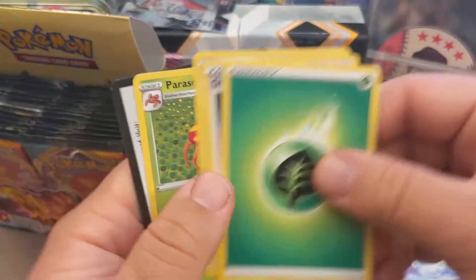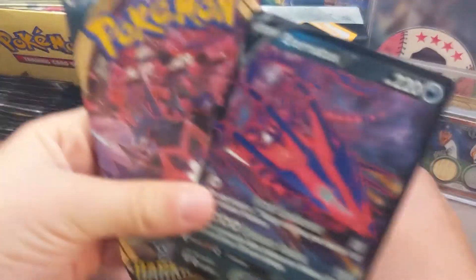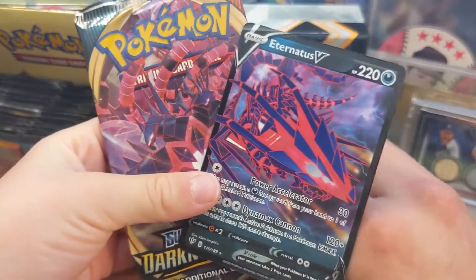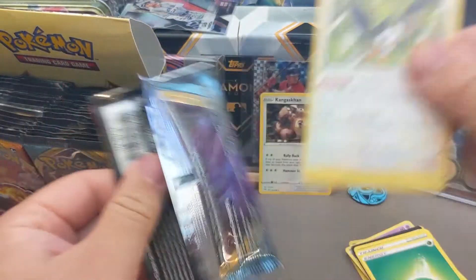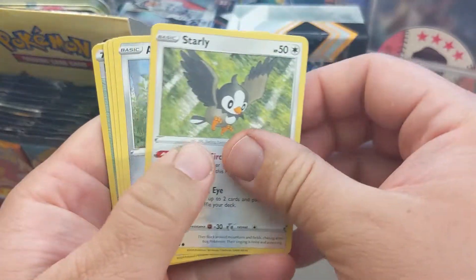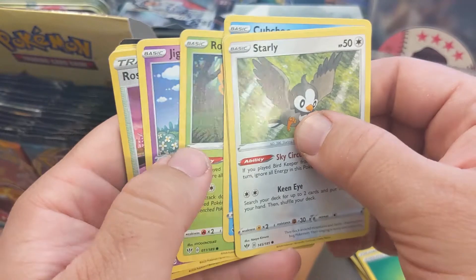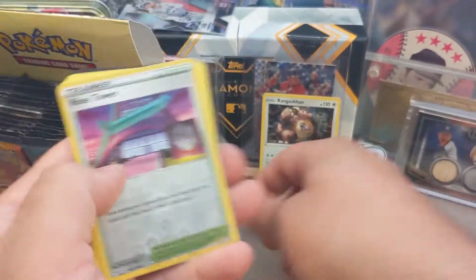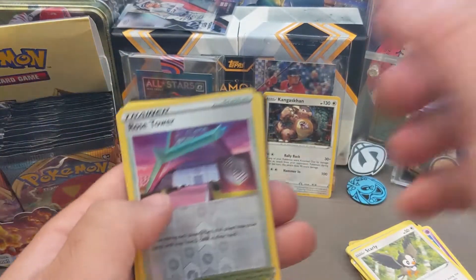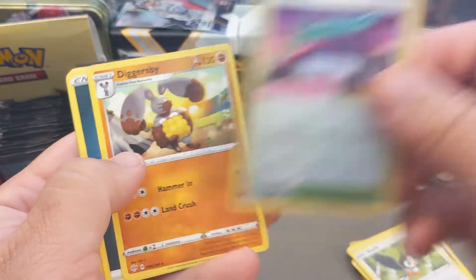Grimmsnarl. Valerian. If you guys did not know, both of these Pokemon have something in common. Starly. Iron. Chub Chew. Rowlet. Jigglypuff. What do they got? The Rose Tower? We got Rose Tower, and our rare is Diggersby. That's pretty cool.